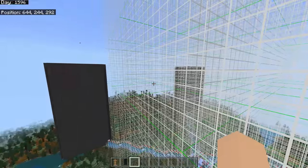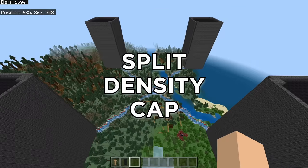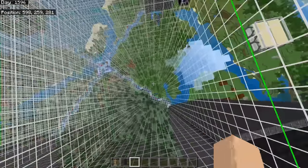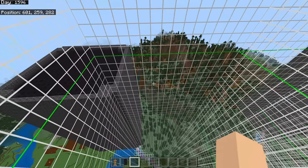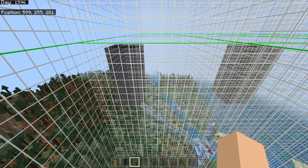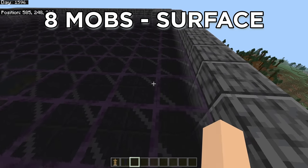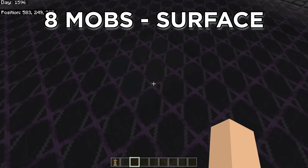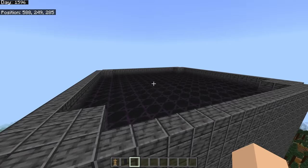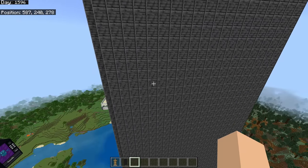I have a chunk grid set up to explain the split density cap, which is really important for how the farm works. Whenever a mob tries to spawn inside a chunk, the game will check if there are any mobs within four chunks of where that mob tries to spawn. It allows up to eight mobs on the surface — anything above ground — whereas all layers below are part of the cave cap, which allows 16 mobs. We have one surface layer and nine cave layers, which gets us as many mobs as possible.